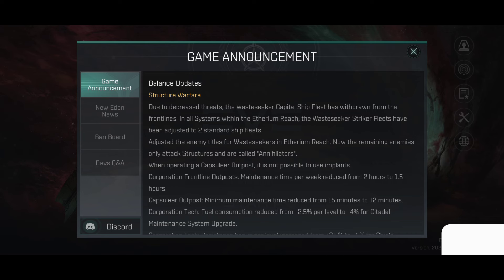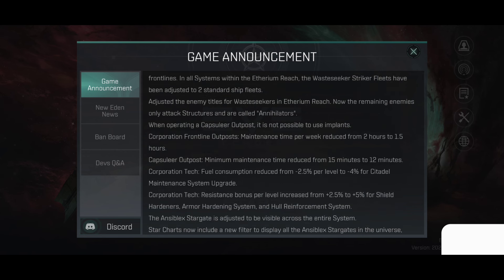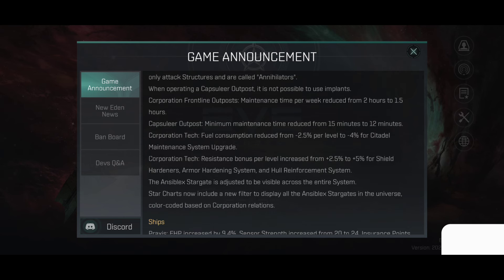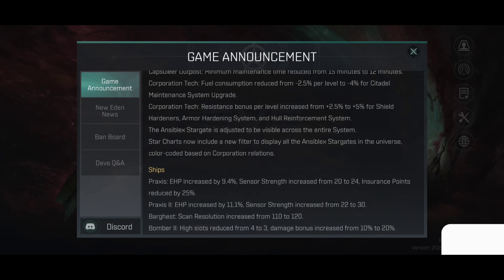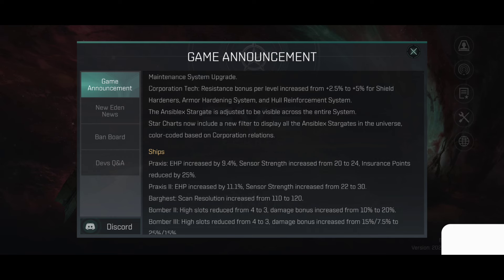Balance updates — Structure Warfare: due to decreased threat, the Wasteseeker capital ship fleet has withdrawn from the front lines. In all systems within the Ethereum region, Wasteseeker strike fleets have been adjusted to two standard ship fleets. Enemy titles for Wasteseekers in the Ethereum region have been adjusted; remaining enemies only attack structures and are called Annihilators. While operating a capsuleer outpost, it is not possible to use implants. Corporation front and outpost maintenance time per week reduced from 2 hours to 1.5 hours. Caps and outpost minimum maintenance time reduced from 15 minutes to 12 minutes. Cooperation tech fuel consumption reduced from 2.5% per level to 4% per level for cellular maintenance. Cooperation tech resistance bonus per level increased from plus 2.5% to plus 5% for shield hardeners, armor hardening systems, and holder enforcement systems. The anti-black target is adjusted to be visible across the entire system, and Star Trust node includes a new filter to display all anti-black targets in the universe, colored based on corporation relations.